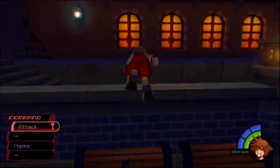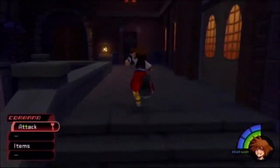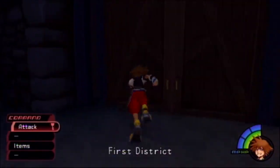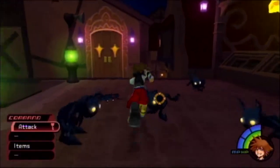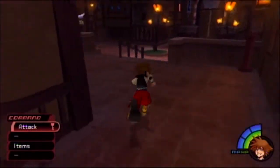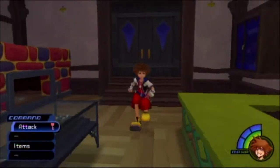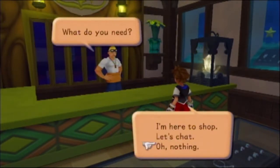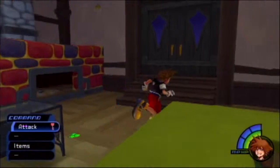Now let's head back to the first district. There are Heartless here as well. Let's go talk with Cid again. Still haven't found him? Keep your chin up. Take another look around town. Okie dokie, Cid.